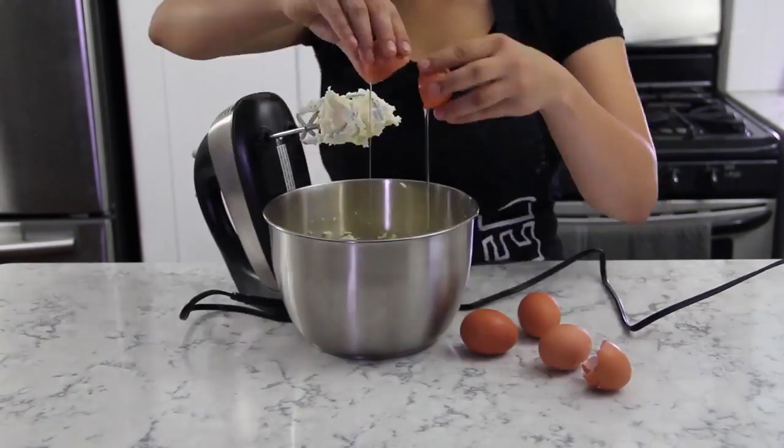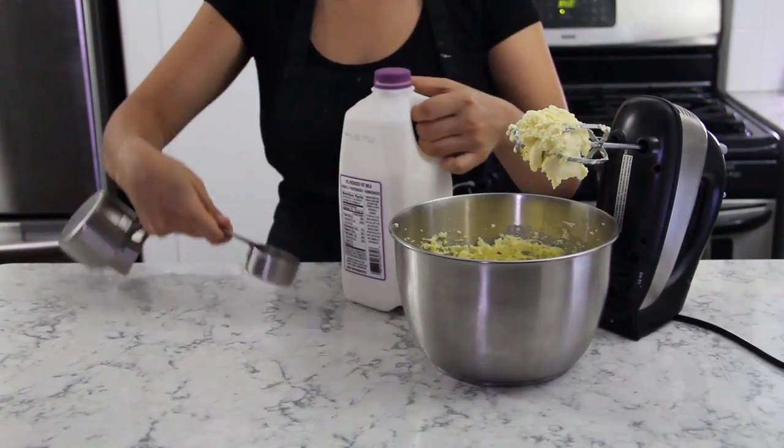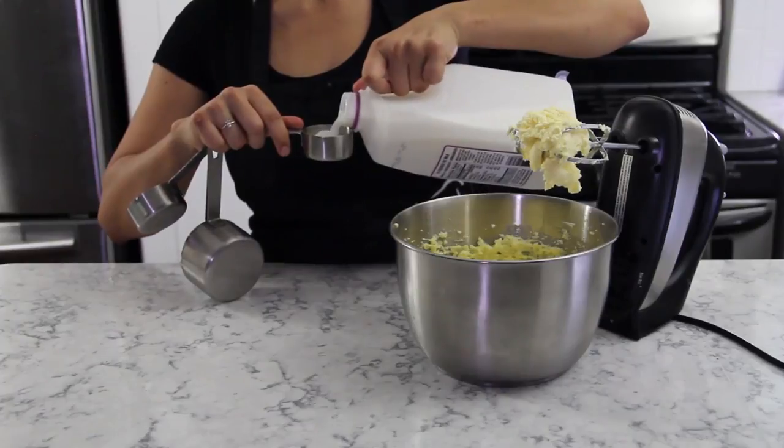Add in five chicken eggs, one at a time, because crafting takes nothing if not patience, and then add one-fourth a cup from your jug of milk. A jug is like a Skyrim hipster mason jar.